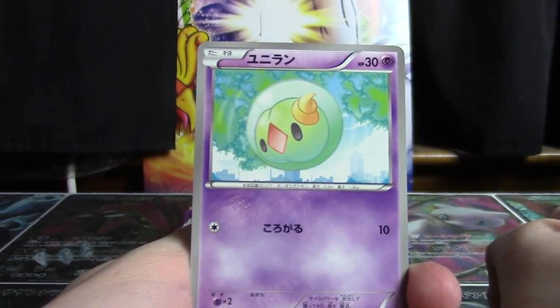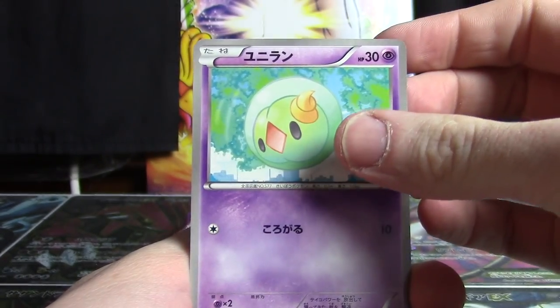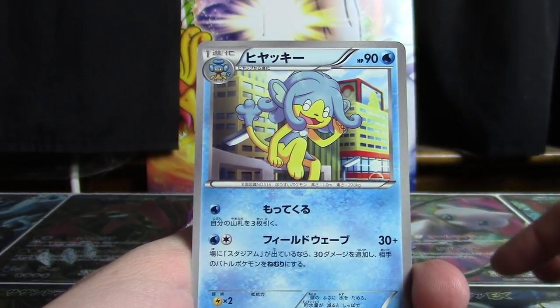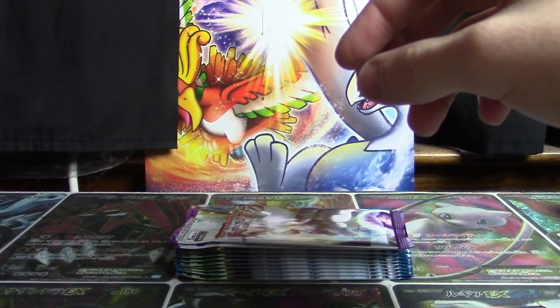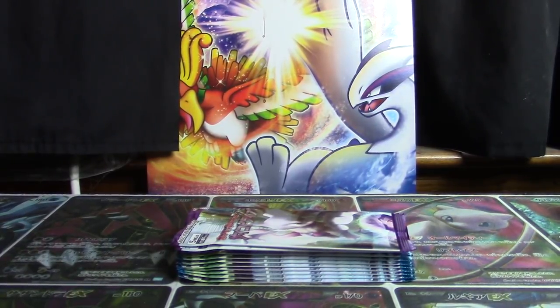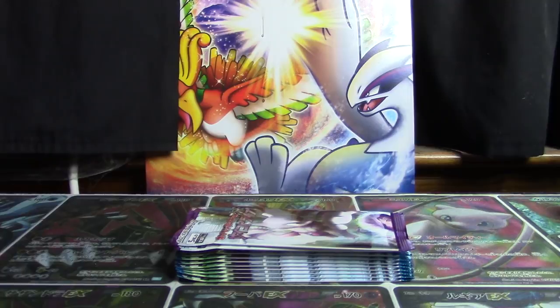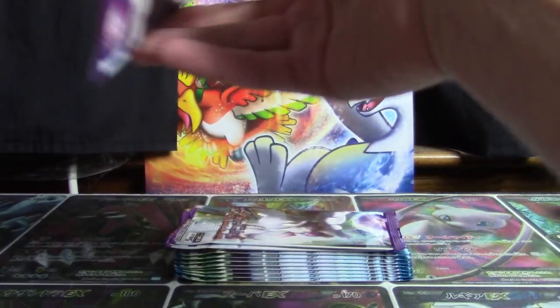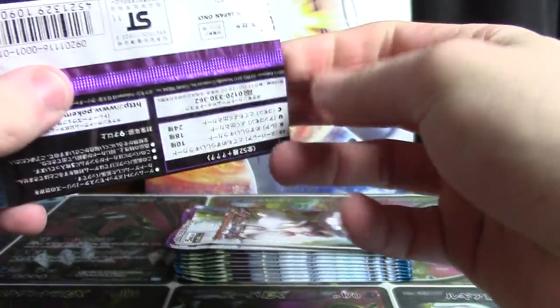Next one up gives us Ferrothorn — sorry, the other one was Ferroseed. Then we've got Solosis, a Sewaddle, a Nuzleaf, and another Simipour. Kind of funny, some of these Pokémon just have not been in sets much at all lately. It's kind of amusing to go back and be like, wow, this card hasn't been in a set in years. I wonder if there's any Pokémon in Black and White 3 that have not been featured in a set since — it's certainly possible.